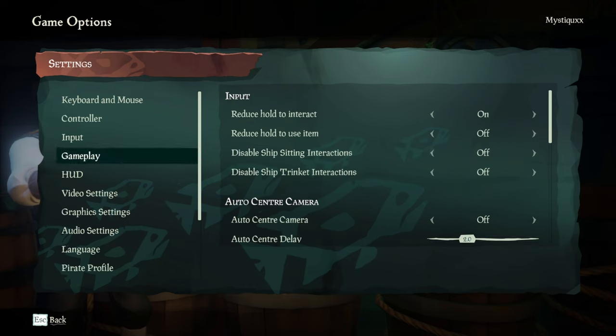Moving over to gameplay settings. The 'reduce hold to interact' basically makes it so that when you press the key, it completes the whole action immediately. It's really useful for loot sprinting — if you're running, picking up loot, dropping it, picking up again. It also helps in moments where you want to pick something up while still moving or swimming. Definitely pop this on.